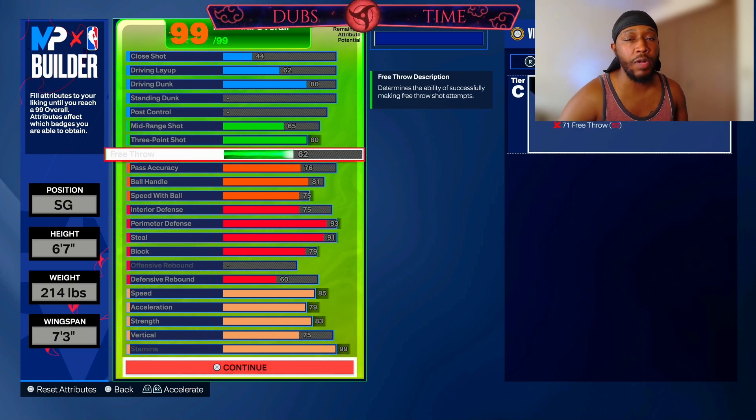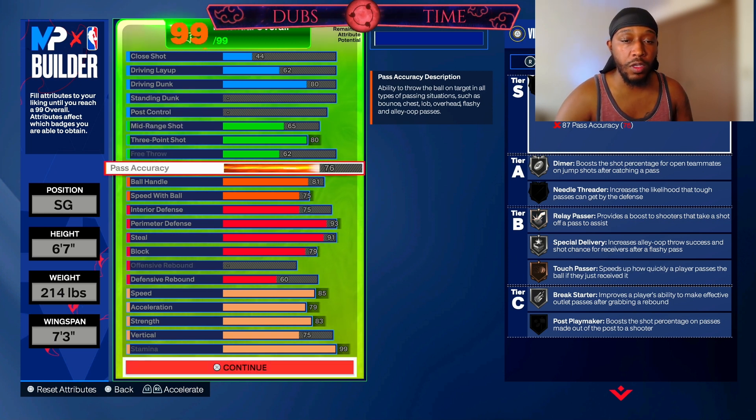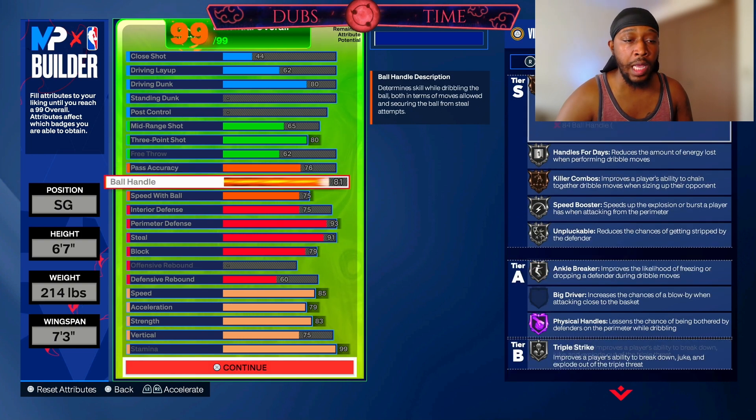62 free throw — I've already tried it with a 60 free throw on my other build and I made greens in the rec, so 62 is going to be plenty enough. 76 pass accuracy because at 75 there are no other badges you can really get with that one point. But if you go 76 you'll get silver relay passer, which is going to be really useful in the half court, especially if you're a person who swings the ball a lot.